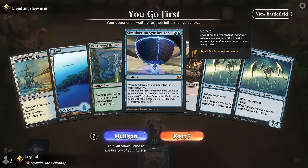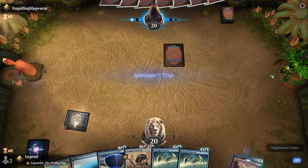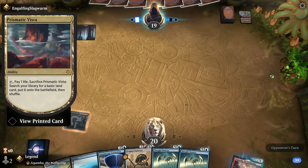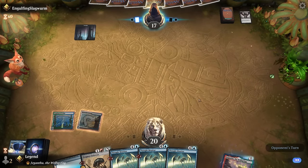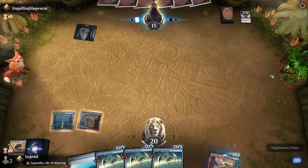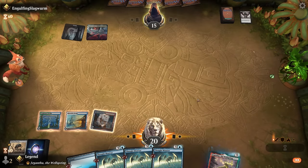We're on the play with Synthesizer — a bit of an expensive curve but Thought Monitor is our best payoff. Prismatic Vista is now legal in historic — definitely one of the better lands. Sadly, Thoughtseize can now take Synthesizer and punches a big hole in our plan. We haven't faced too much hand disruption so far so it was bound to happen. A Thought Monitor is still a nice way to recover from a discard spell — we just need cheap artifacts to enable it. Even triple Thought Monitor is fine even though we can't cast it for free at maximum affinity.